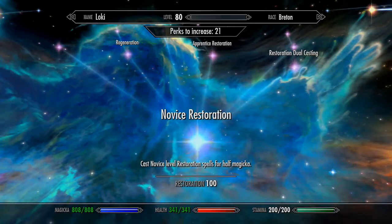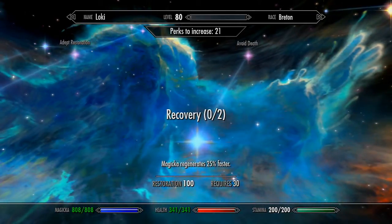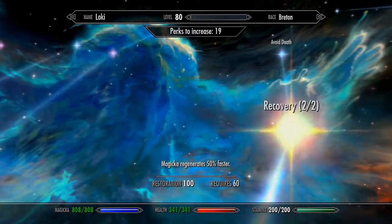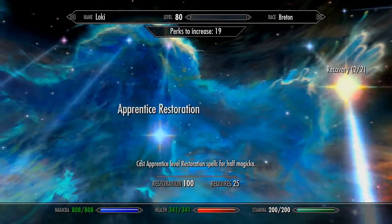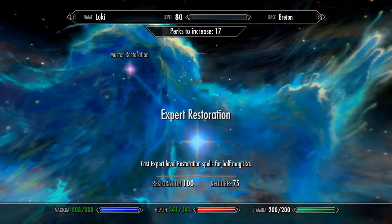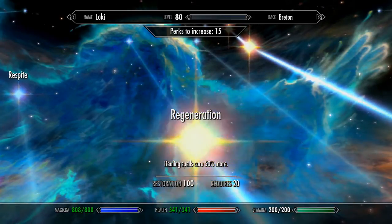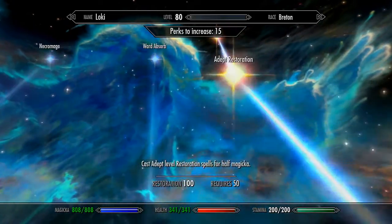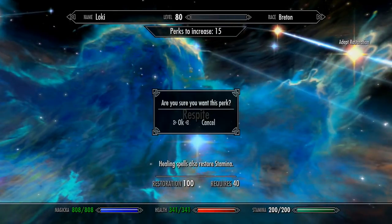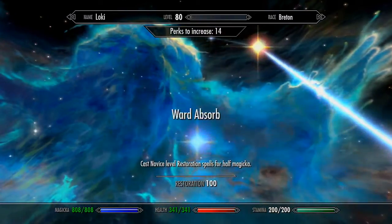So Restoration — last time I made the mistake of getting the dual casting, I have no idea why I got that one since I've never dual cast. This one's cool — magicka regenerates 50% faster. I do not care about the avoid death one. Apprentice, Adept, and Expert — and I think last time I also got the Master, which is a mistake. Healing spells are 50% more powerful. And this one — healing spells also restore stamina — this is really good if you're running, you can pretty much restore your stamina just by healing yourself.